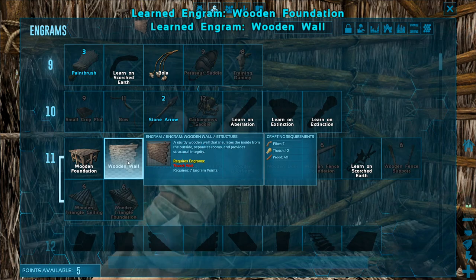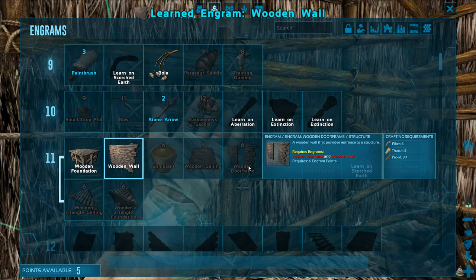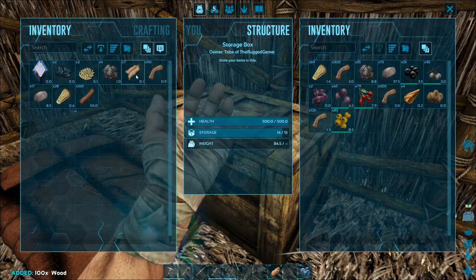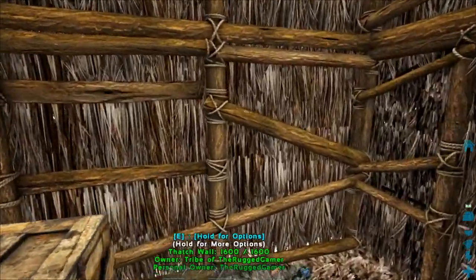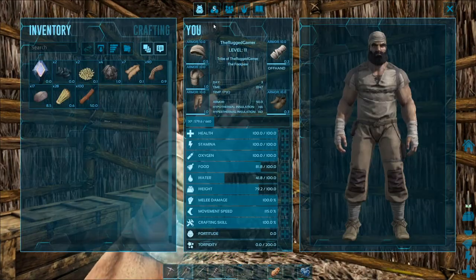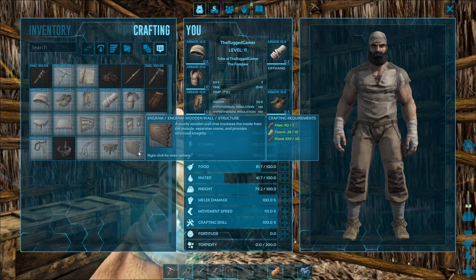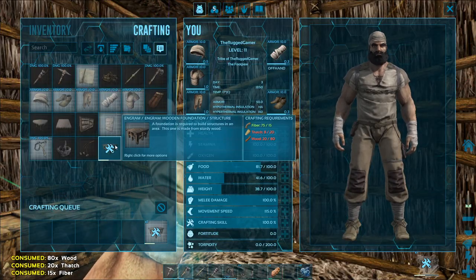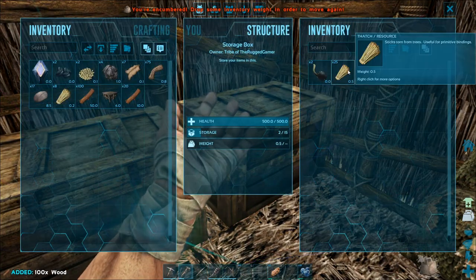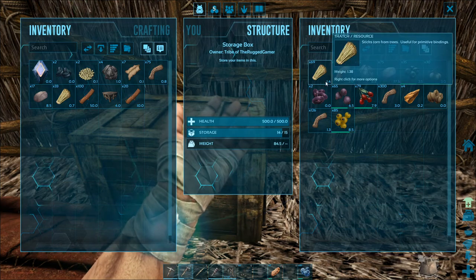We've got our next point - let's pump that into movement speed. We've got wooden foundation, wooden wall, etc. Foundation is important and so is the wall. Everything else can come and go as and when. The wooden door and wooden door frame are probably the next two. I'm going to upgrade straight away because if you upgrade straight away, you're going to be able to get some more XP out of it.